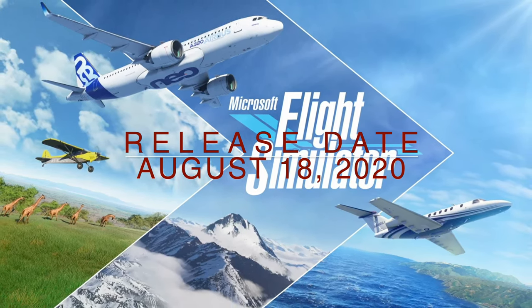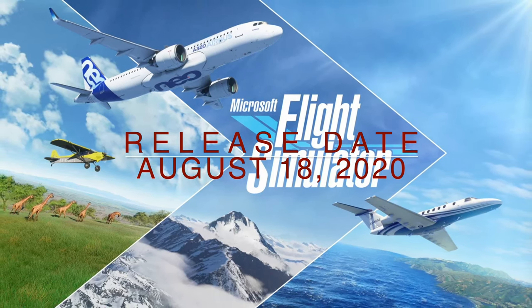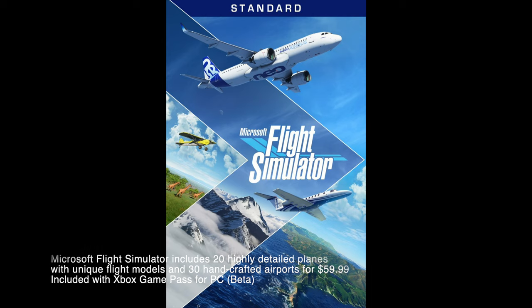The first edition will be the Standard Edition, then there'll be the Deluxe, then the Premium Deluxe. The Standard Pack includes 20 aircraft and 30 airports from around the world.